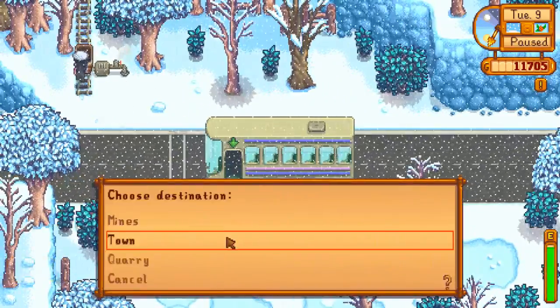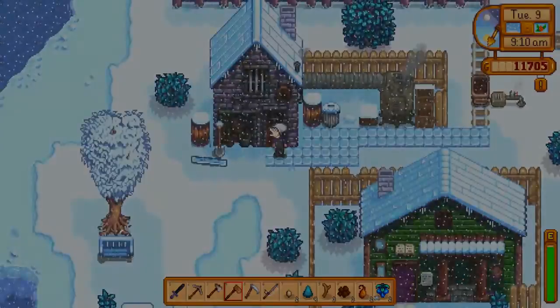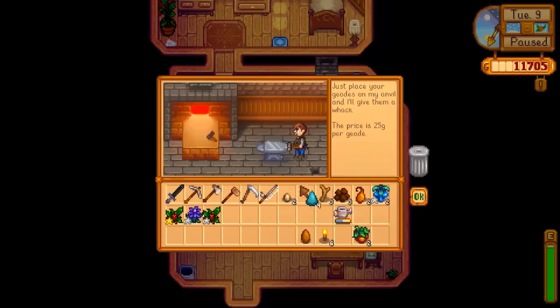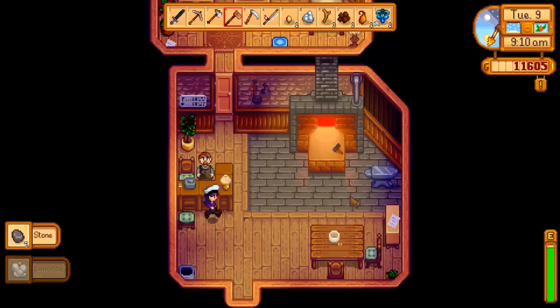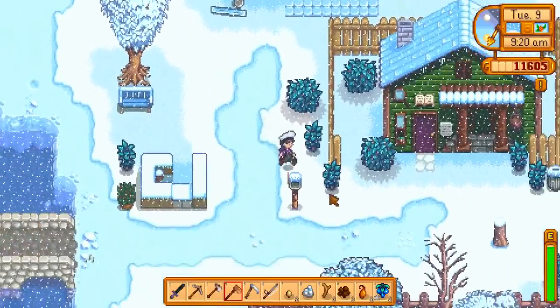Let's go into town and see Clint to open our geode. Process my geode, sir! Oh, that one's fancy — soapstone. And lunarite! That sounds like something from the moon. Actually, we haven't had soapstone before either — nice!